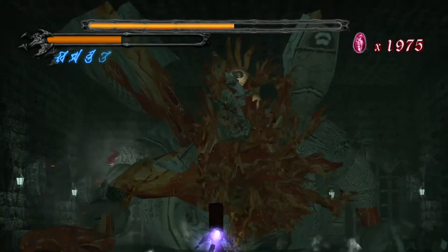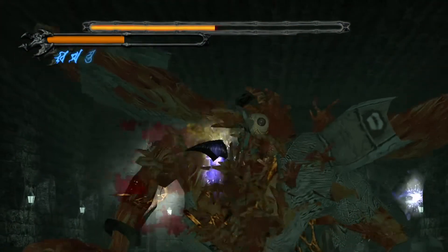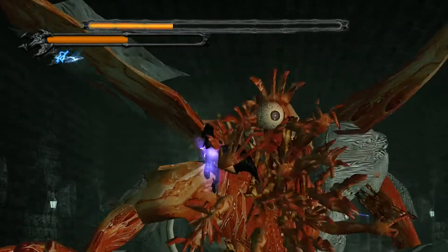Riveting. You do have one more fight with Mundus in mission 23, but it's so short it's not worth mentioning. Just a heads up — we're going to be discussing spoilers, so skip ahead if you want to avoid those.